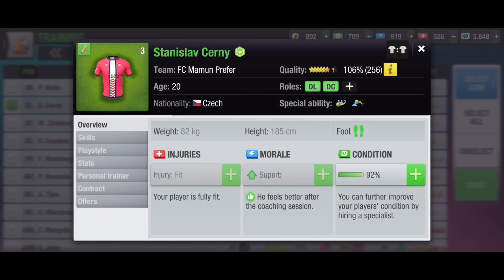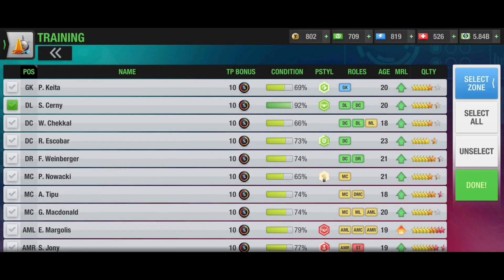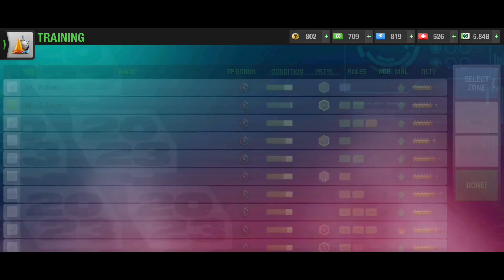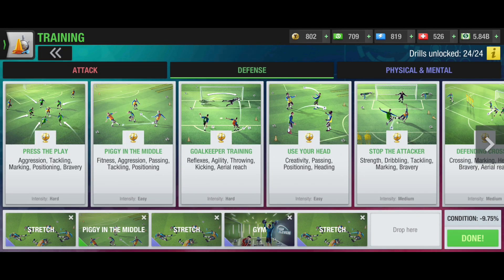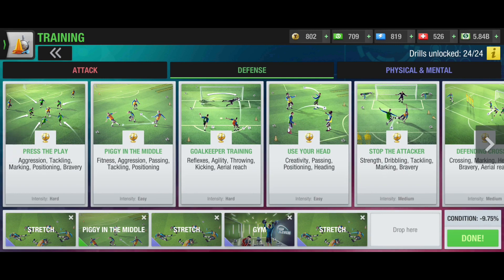Now as you can see it's 56% strength and fitness is 104%, so they are starting to increase. I'm going to increase them further. 56% is not enough — at least 80% plus you should aim for. I should make it 160%. You see the drill again: stretch, piggy in the middle, stretch, gym, stretch — all go common with fitness and strength.